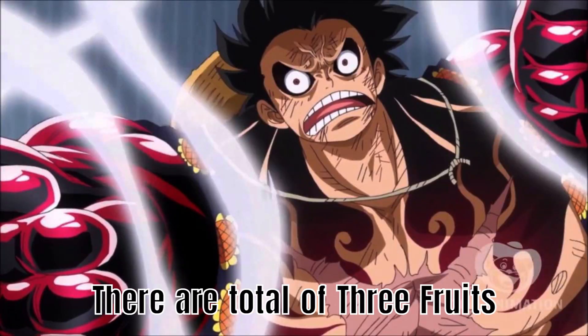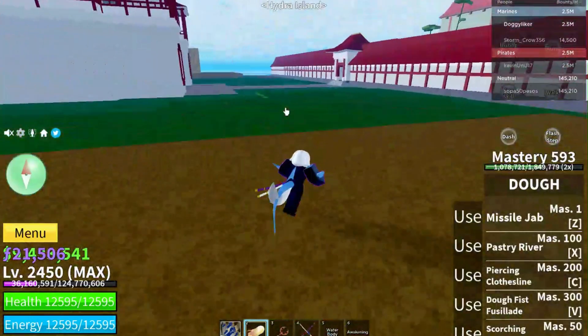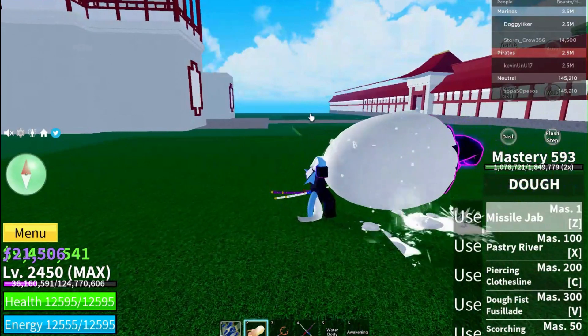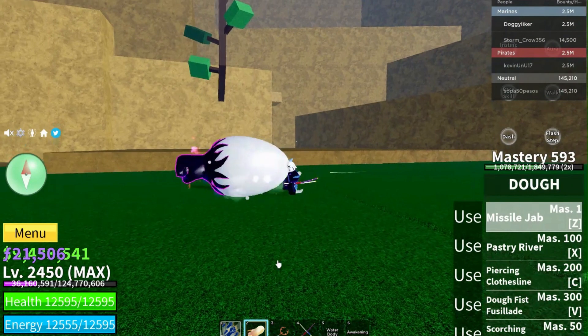There are a total of 3 fruits that I think might have been a test for rubber awakening. First is Doe fruit. Doe v2 has missile jab and that expands like gear 3 and gear 4. Rubber awakening will have the same effect as Doe, but instead of a giant fist shooting out, the arm would be attached to the body.